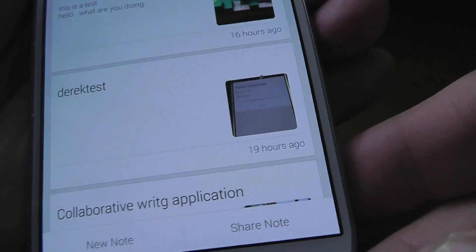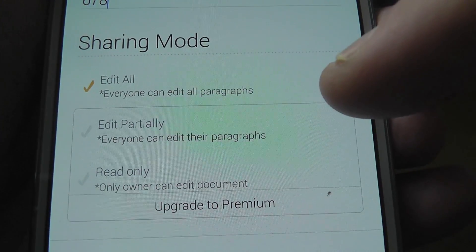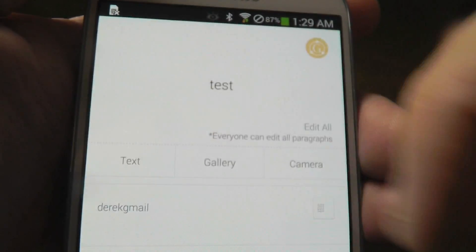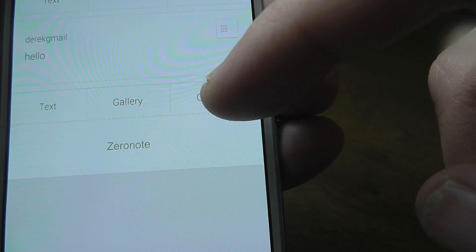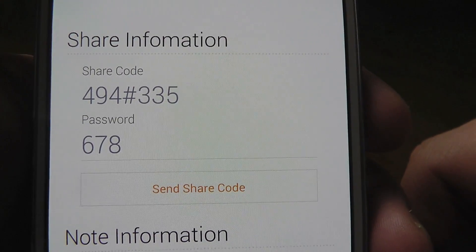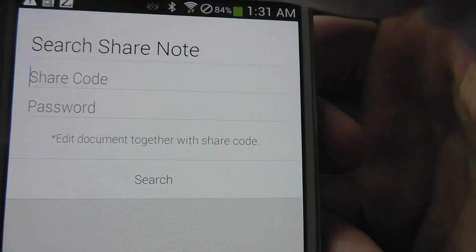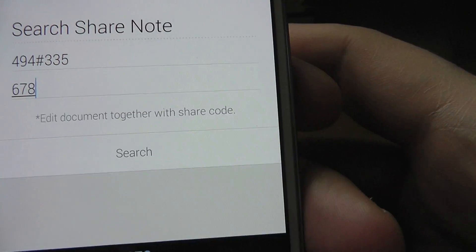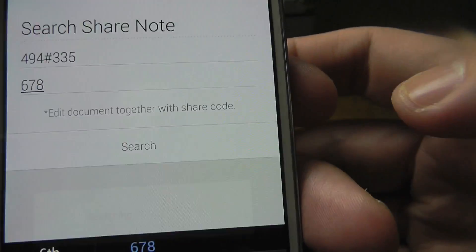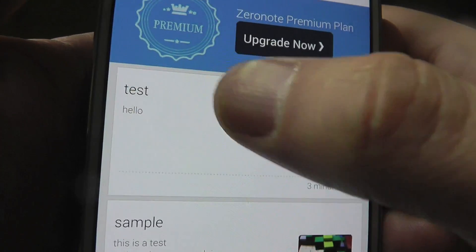We have Zero Note, which is a real-time collaborative writing application that allows several users to write on the same document at the same time — and that is exactly what it is. You're going to be able to communicate through just basic text, and you're also going to be able to use your camera to take photographs and access each other's galleries. After you have your notes set up, all you got to do is click on information. It's going to give you a share code and a password, which you can define, and then you can give that to whoever you want to share the document with. They can click on share note, enter the code and the password, and they're in. The neat thing about this app is anytime either device changes anything in the note, both devices are going to be updated.